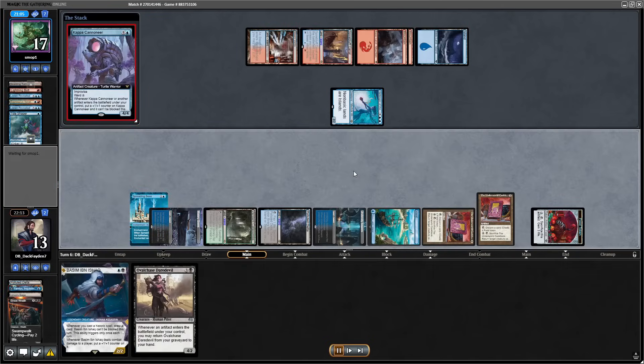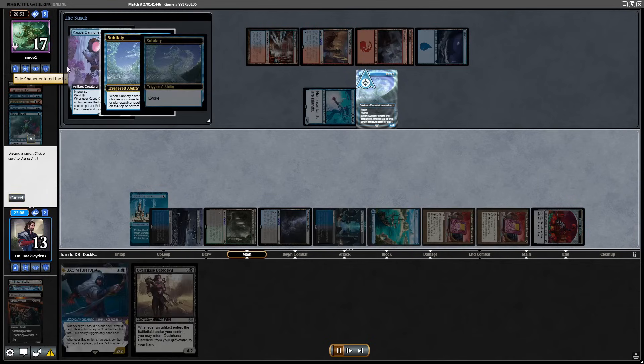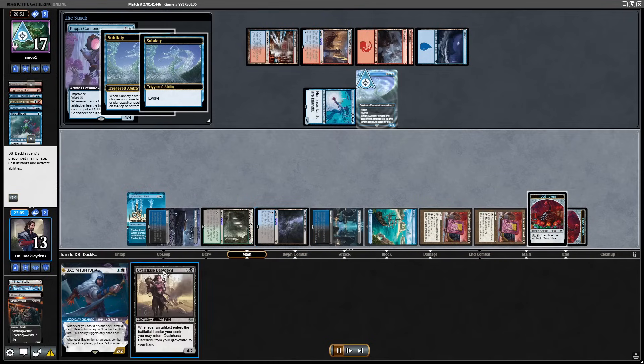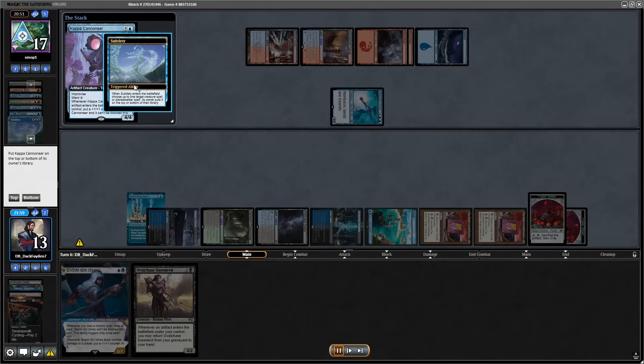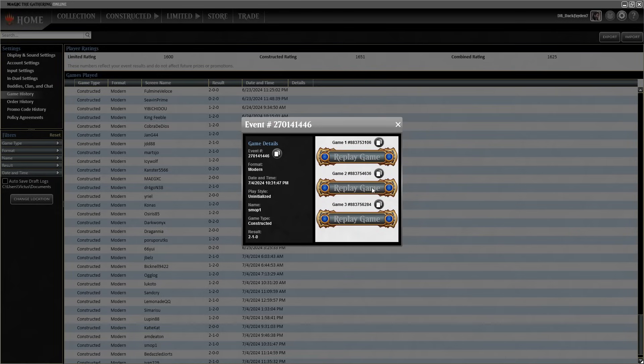I cast the Kappa and was really hoping to resolve it — this would completely change the course of the game. But I put the next card on top and I know they have Ragavan. That basically killed my hope. But we have 2 more games — let's see how that went for this matchup. It's kind of a land-hate matchup, which is definitely not the easiest for a deck like this.